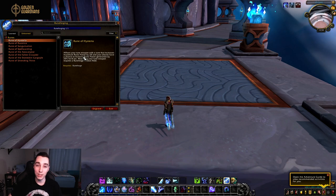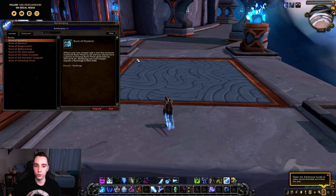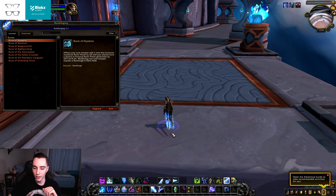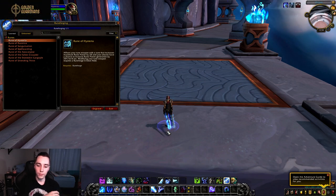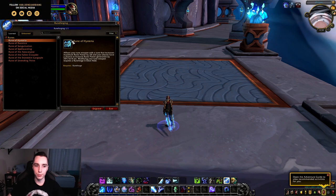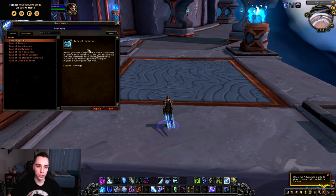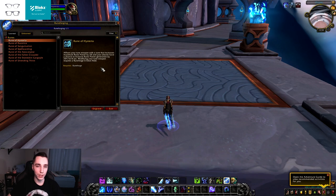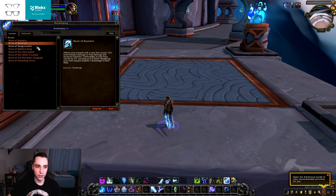The first big new rune forge is Rune of Hysteria. It increases your maximum runic power by 20, so you'll have 120 instead of 100. Your attacks also have a chance to increase your RP generation by 20 for eight seconds — so everything that generates RP, like Obliterate, Remorseless Winter, and Frostscythe, will get a 20% bonus. This instantly makes me think Breath of Sindragosa, as this rune seems made specifically for that build.